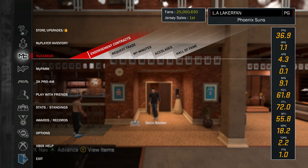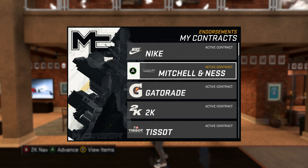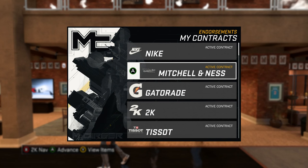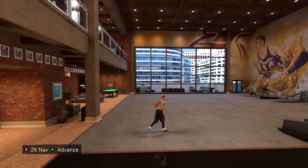What I'm gonna show you is the way you get this: you go to Endorsements, Mitchell and Ness, and you have to have level three compensation, which at the bottom you'll see gives you the West Valley Knights high school throwback jersey.